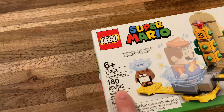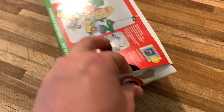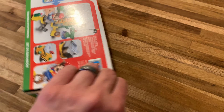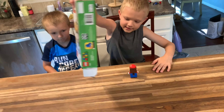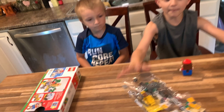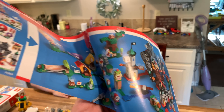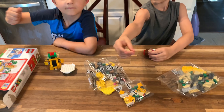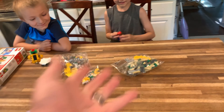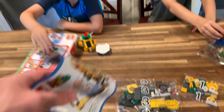The set is 180 pieces so it shouldn't take us too long. It is a punch tab box unfortunately — I'm not a big fan of those, although that one opened up really easily so that's pretty good. In all of the Super Mario sets, this is not instructions, it's just a little pamphlet that shows you all of the sets. You've got to use the mobile app, or we've also found a bunch of the instructions on LEGO's website too, but you've got to use something because they don't send instructions in the box.